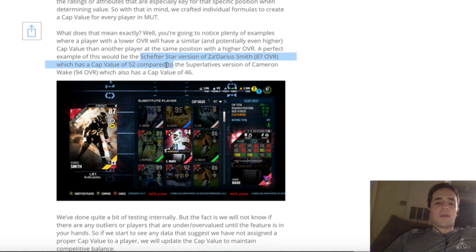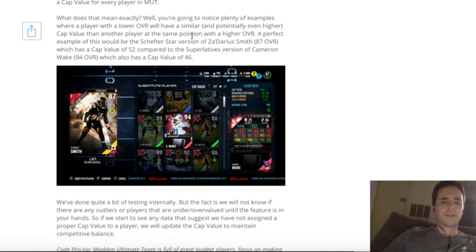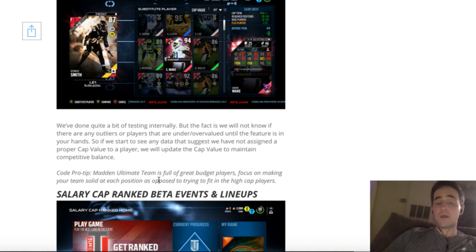A lot of you guys know that when Cam Wake came out, I wasn't a huge fan. It felt like while he had very high power rush move, he was kind of weak and slow because of his age. I didn't personally use him on my squad, but he still has his uses. Zadarius Smith is going to have a 52 cap value, and Cameron Wake — who is about seven OVR points higher — actually has a lower cap value. So that's a new way of determining value.